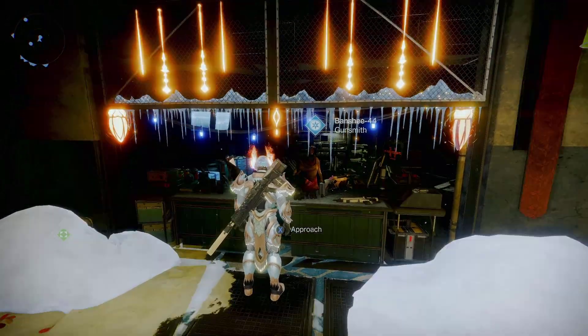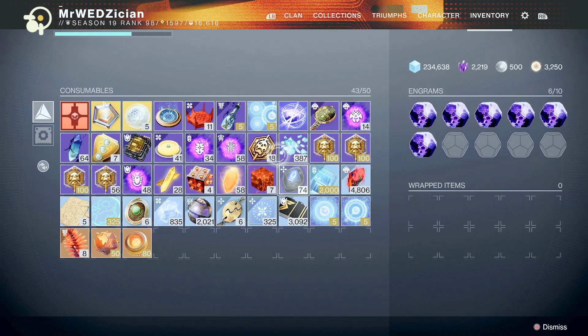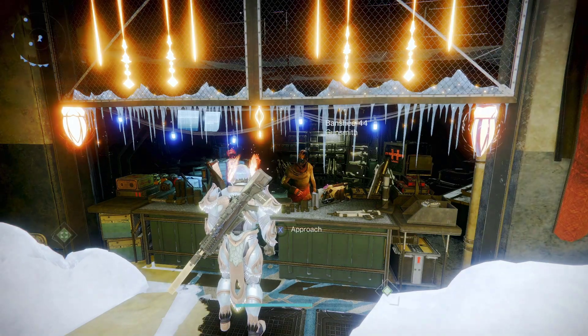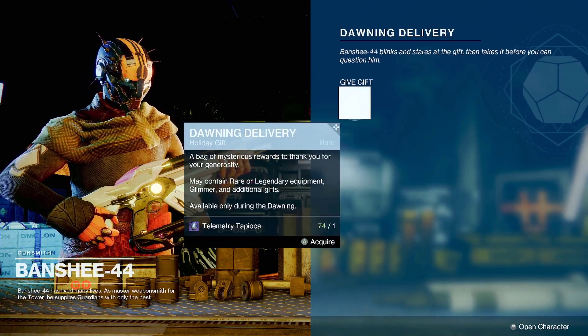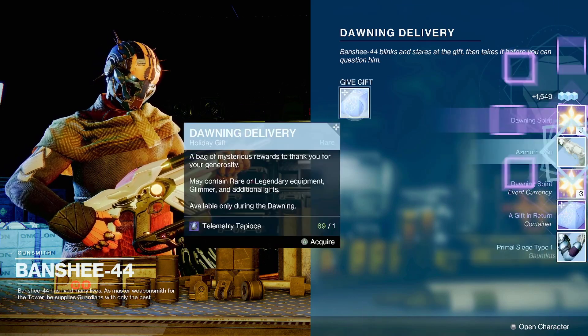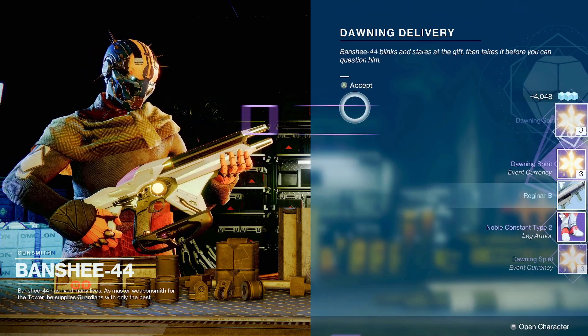Hey guys, it's Weds here. Today we're gonna talk about what do you get when you give Banshee about 70 to 79 cookies. The Dawning event is about to be done in a couple hours as of January 3rd, 2023, and we can say that it was very lucrative.